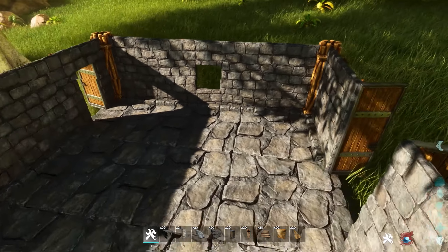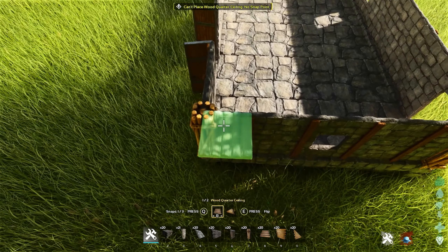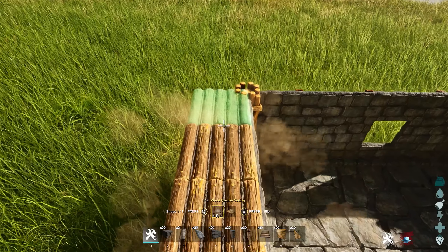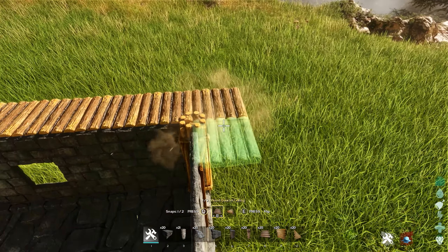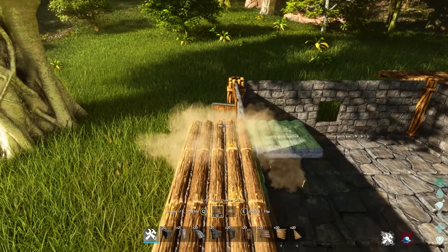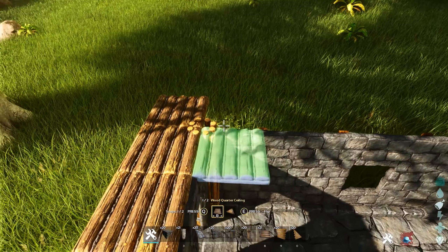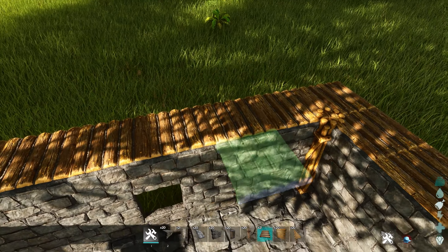Now we'll move to building the second floor. We're going to go along the edge with these quarter ceilings, because the next floor is a little bit bigger than this one. Just go along the entire edge and add these quarter ceilings so that we have the extra little bit of room. This will make sure that our next floor has an even number, which will make it a lot easier to build a roof on it. Make sure all the ceilings are going the right way.